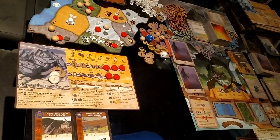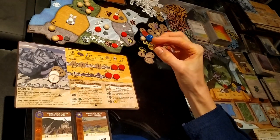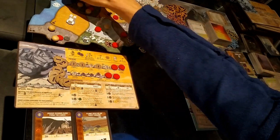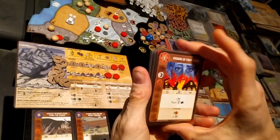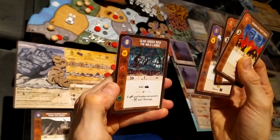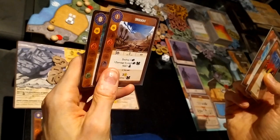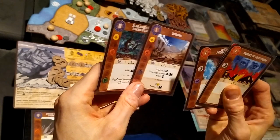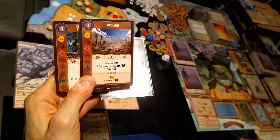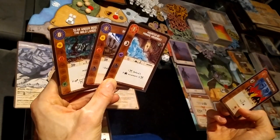For the next turn I'll play growth option two again, take from the top track, place presence there and gain three energy plus four from the energy track. I also gain a minor power. The options are: Visions of Fiery Doom, Haunted by Primal Memories, Drought, and Seer Anger into the Wild Lands. It's probably between Haunted by Primal Memories and Drought. I'll choose Drought because it has the sun element, giving us our second sun alongside Stubborn Solidity.